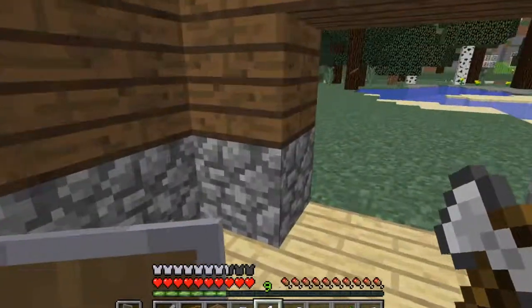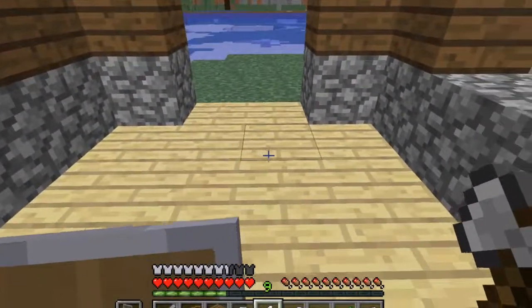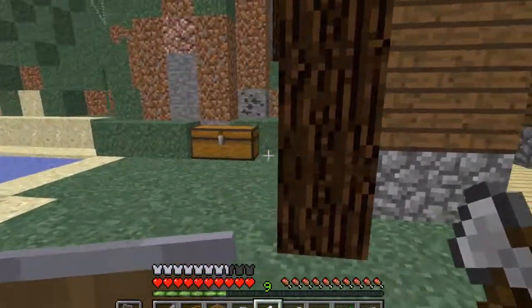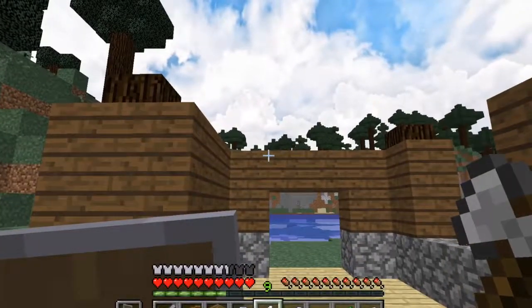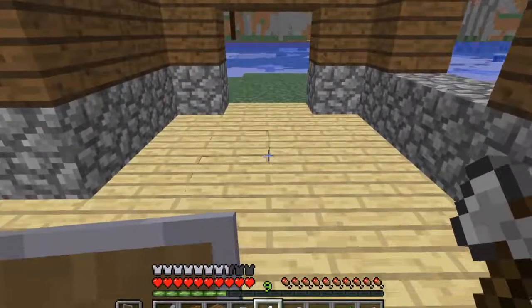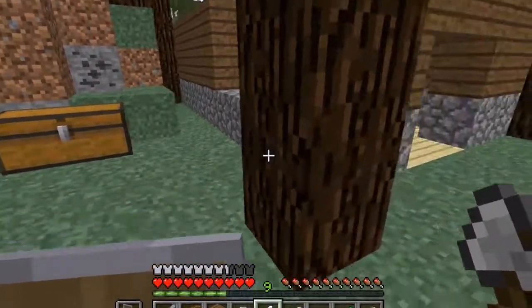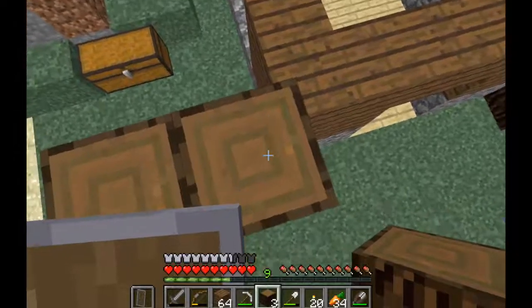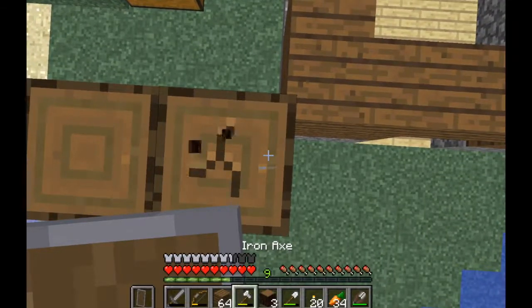I'm just trying to plan this out in my head. I think it would be better to move all of this over one, because when I actually go to make the enchanting room above here on the second floor, it'll be centered. Right now it's a two-block center and that's not too great. That's a little extra work but it's fine — it's just really easy.